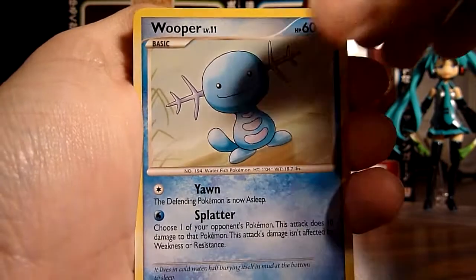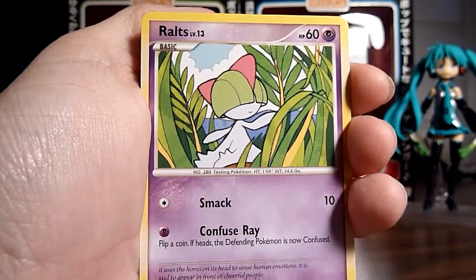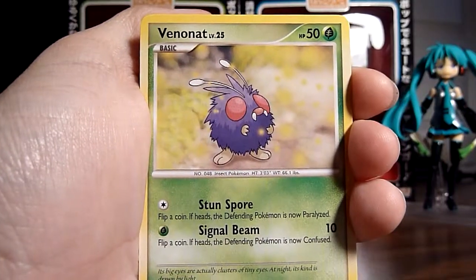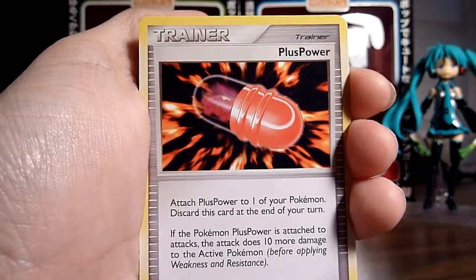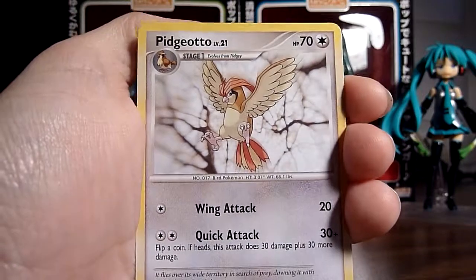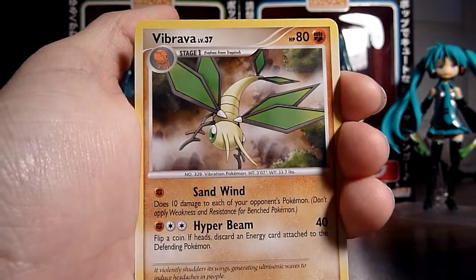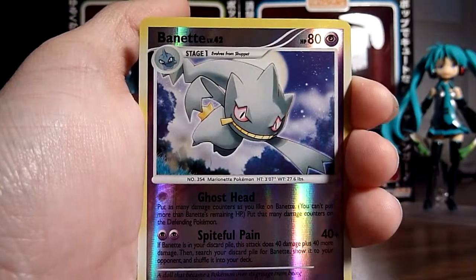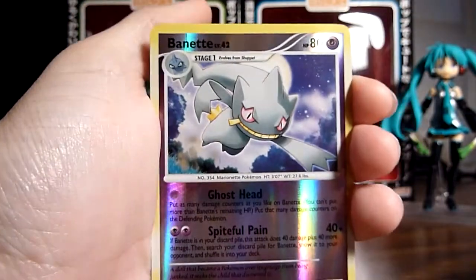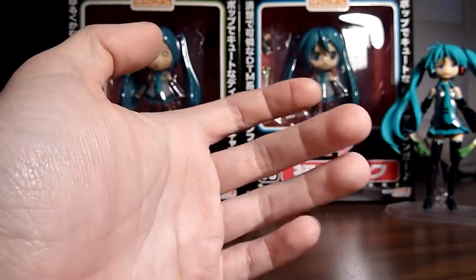First up is a Wooper, a Murkrow, another Ralts — I always like Ralts — Stantler, a Venonat, Plus Power, a Pidgeotto — I don't think I got that yet, looks nice — I love the old school artwork. A Vibrava. The reverse is a Banette, which yeah, it's a rare — nice, two rares this time. And our rare is a Wormadam Sandy Cloak. Not sure if I got that yet, don't remember.